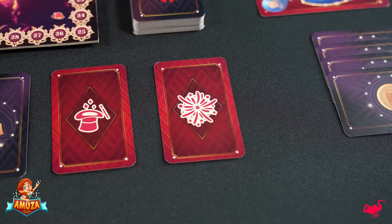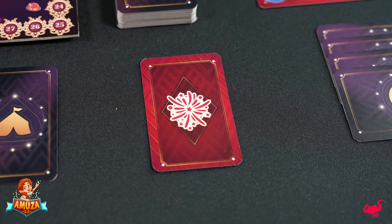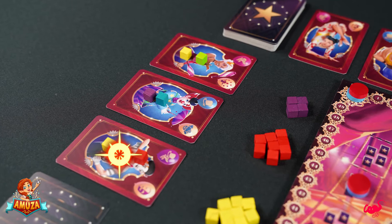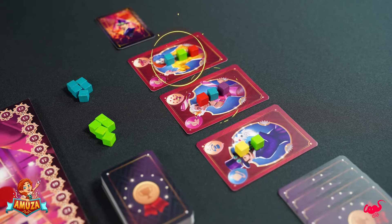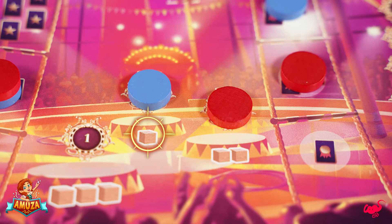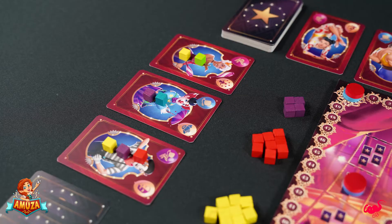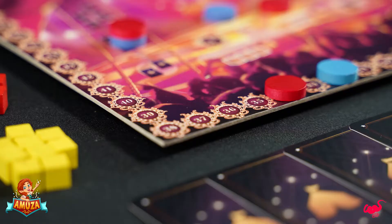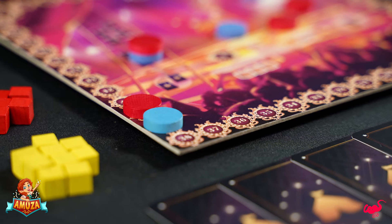In the final round each player executes their turn as usual, followed by the grand finale. Compare the remaining performers from all players. The performer with the most upgrade cubes within each specialty scores their owner three victory points. If tied, the player earliest in turn order wins. Then, according to the bonus point development track, score victory points for all your remaining upgrade cubes. The player with the most victory points is declared the best circus director and wins the game.